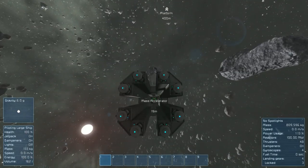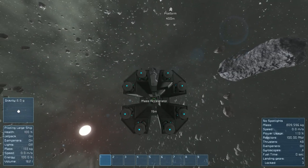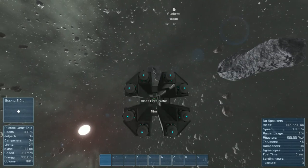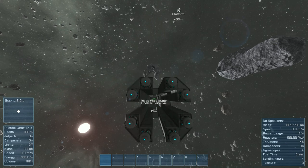Now the way this works is, there's eight gravity generators at the end of this, all powering negative one G, and when the artificial mass is activated, it'll pull the artificial mass towards the generators, and because of how the gravity system in this works, it'll keep pushing it up and up and up, not actually towards the generator like it should.